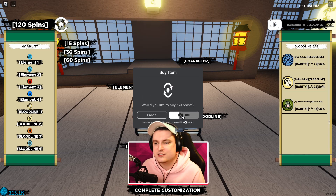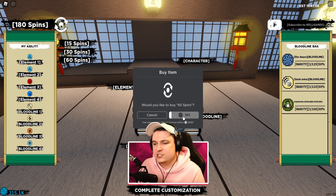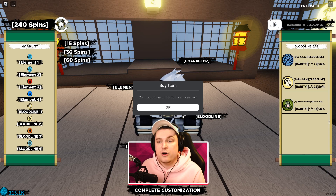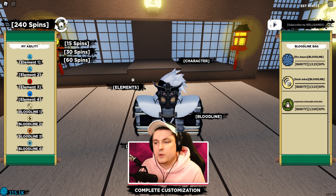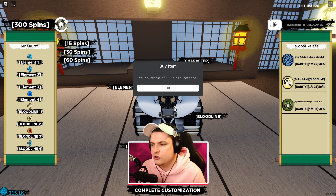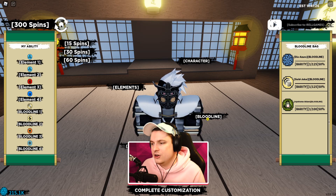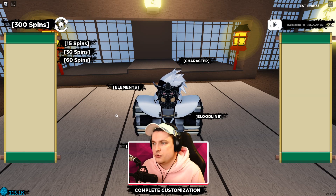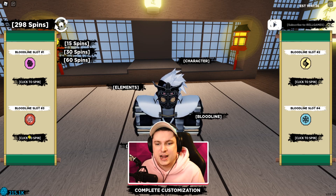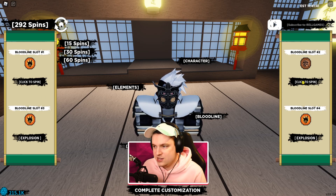We're going to buy around 300 spins. I already spun 700 off-camera — I started with 400, then did another 300 — so that's 700 total off-camera. Combined with these 300, that's 1,000 spins in total to try and get the Alphirama. We're going to spin and see what we get.